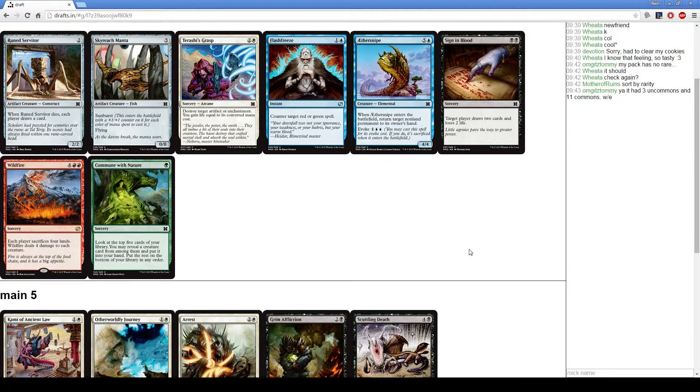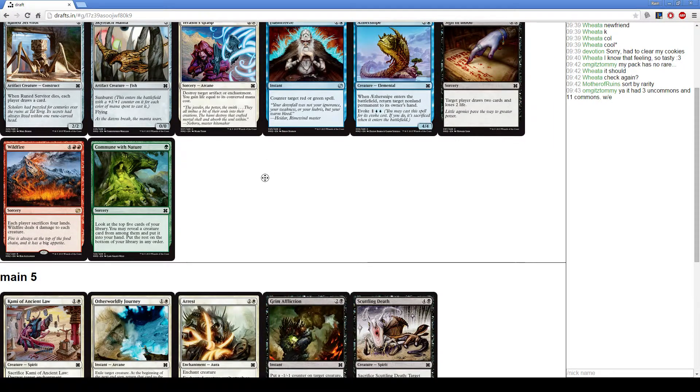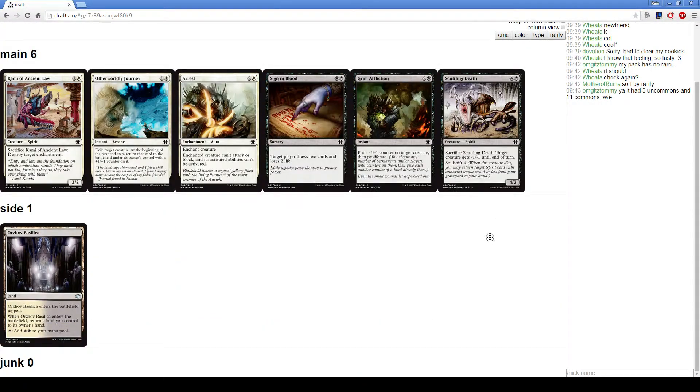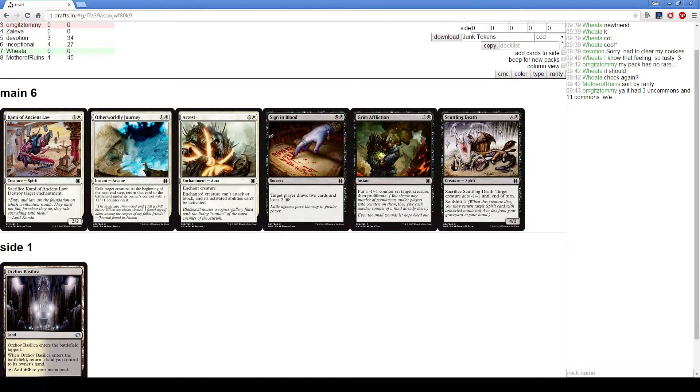Here we have Sign in Blood or Tarashi's Grasp. I'm actually really tempted to see if Tarashi's Grasp is main-deckable, but I think we'll take the Sign in Blood. Tarashi's Grasp is way more main-deckable in sealed than it is in draft.